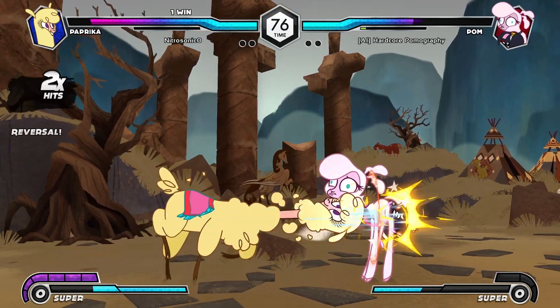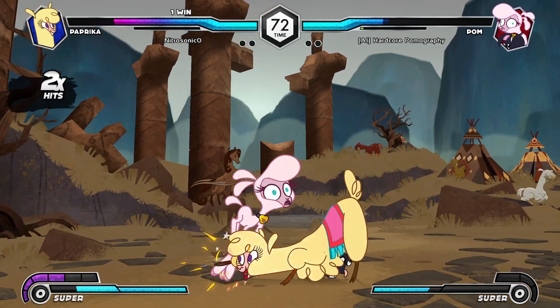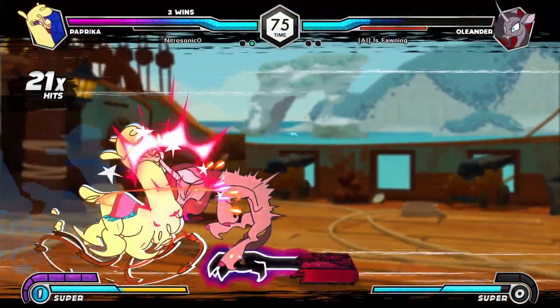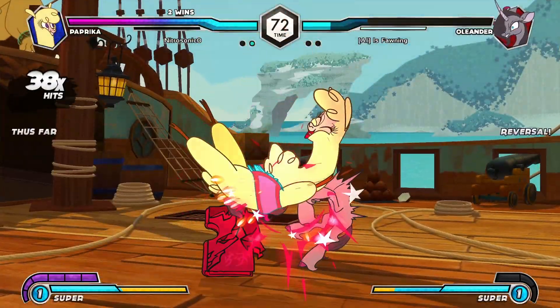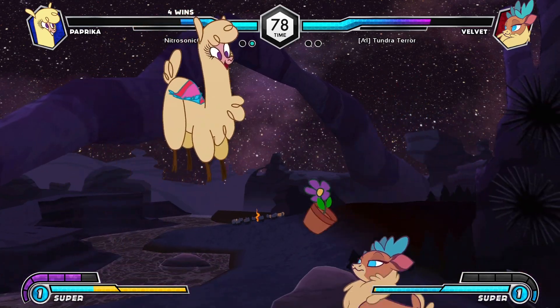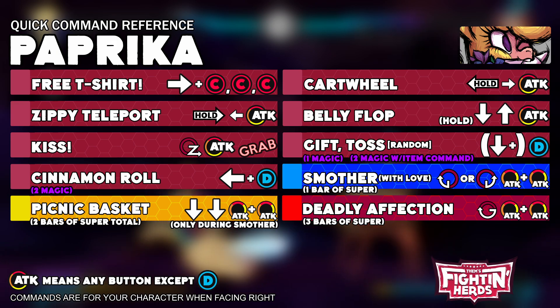She can threaten the opponent with gifts, especially in the corner where they may want to use a light attack to escape pressure. Try using a cinnamon roll and then using the B version of zippy teleport to mix up your approach and threaten the opponent on both sides. When you have the opponent constantly blocking, use kiss to open them up for massive damage.